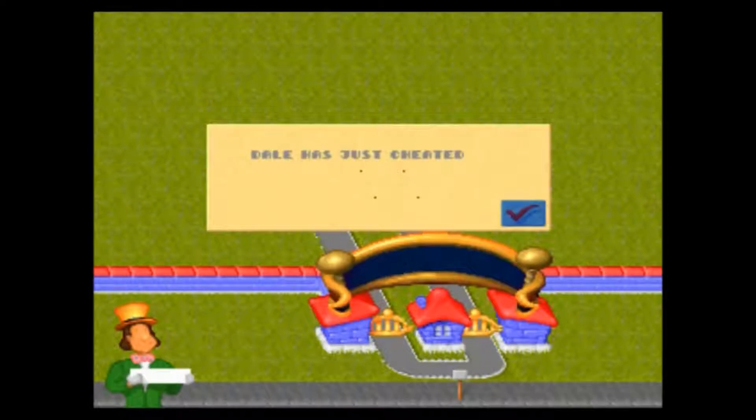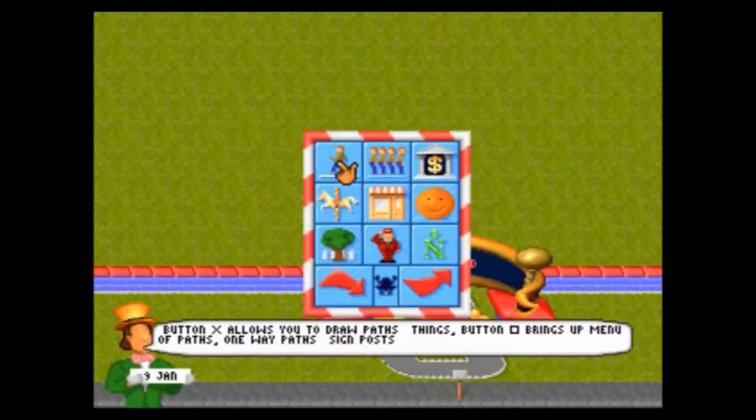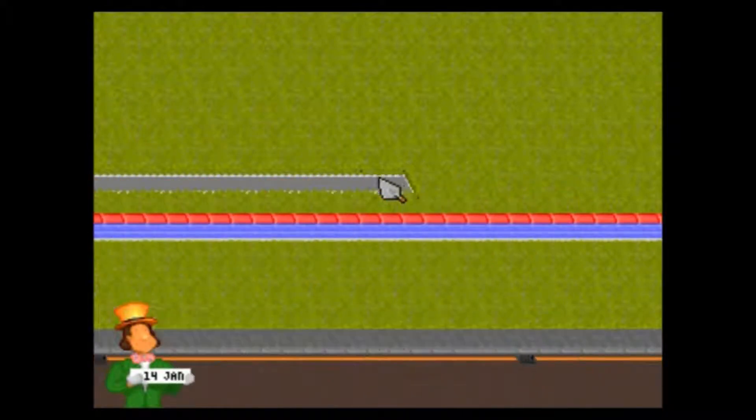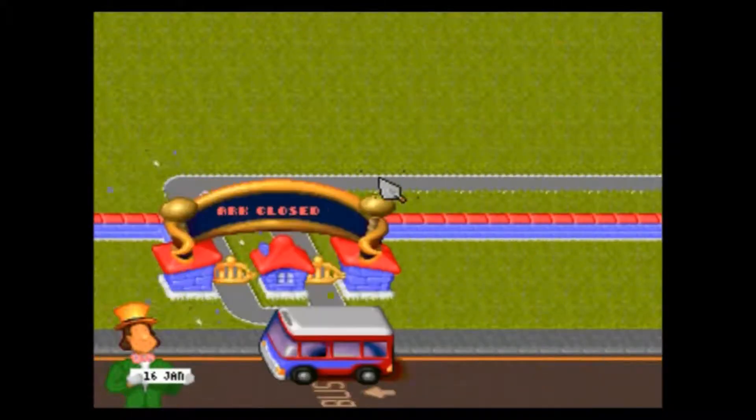First thing I'm going to do is give myself some money. This is that box for the Bovine cheat — so put your nickname in as Bovine, then press Square, Circle, and X together, and it'll give you the money. It'll also slow the game down, so it'll be about ten minutes a year.